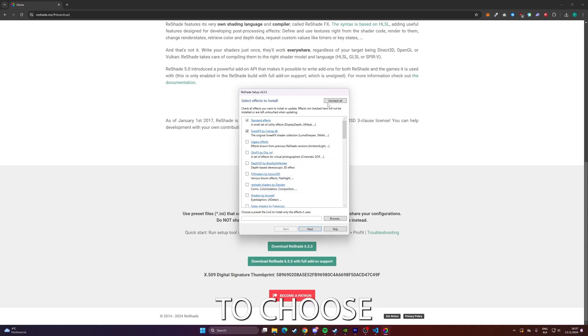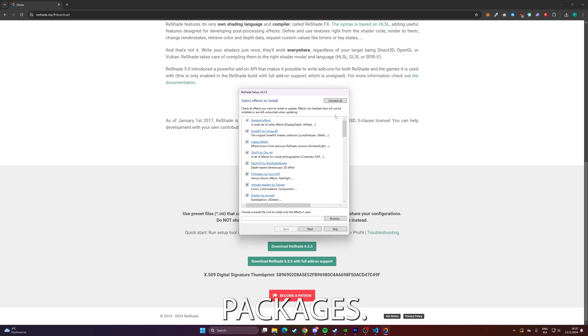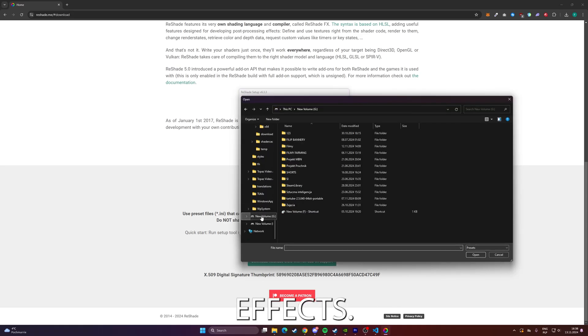Next, ReShade will prompt you to choose which effect packages you'd like to install. For this guide, go ahead and select all available packages. This will give you the full range of options to customize your game's visuals exactly how you like, including a variety of color, lighting, and detail-enhancing effects. Click OK to download and install the selected effects.